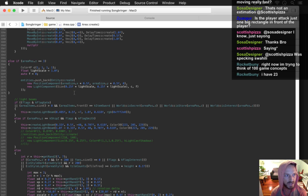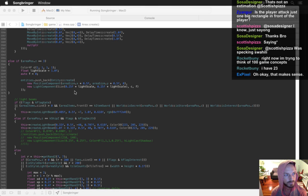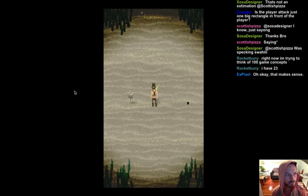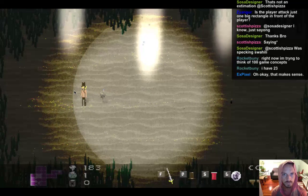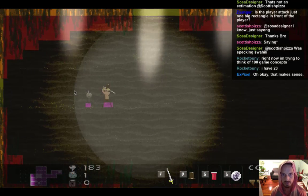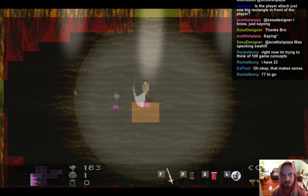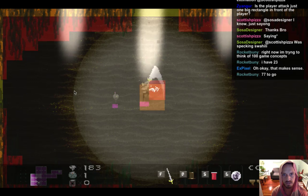Is the player attack just one big rectangle? Yeah, it is. See that orange block — that's the melee collision block.